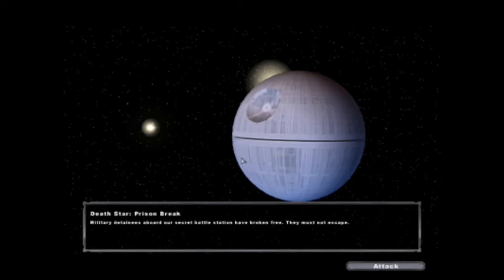Alright, we're back once again for more Battlefront 2 campaign mode. It's kind of a strange transition to go from Kamino all the way to the Death Star. That last battle on Kamino took place probably during the fourth or fifth episode of Star Wars — the Star Wars trilogy, or the Star Wars saga.